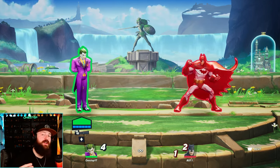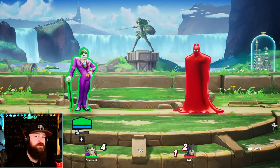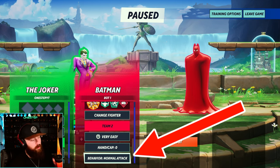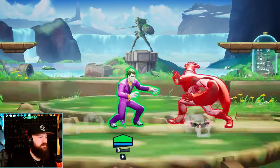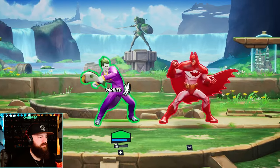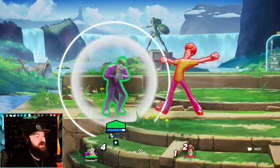How I would practice parrying is go into training mode and fight a character like Batman, whose neutral attack is a projectile like the Batarang. Go to your opponent, go down to behavior, and either go to normal attack or special attack. For Batman, we have the Batarang, and that's where we can practice parrying the projectile. Or change the bot to a character like Shaggy, whose normal attack is a punch, so you can practice parrying punches.